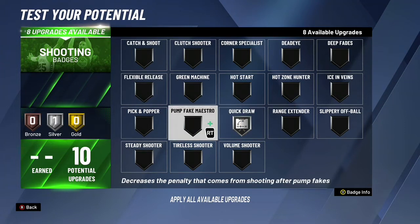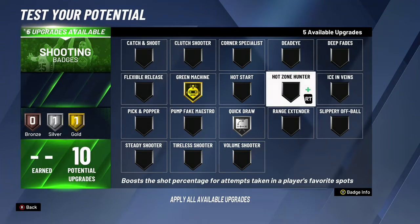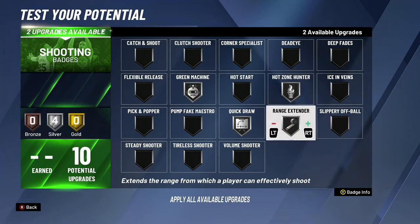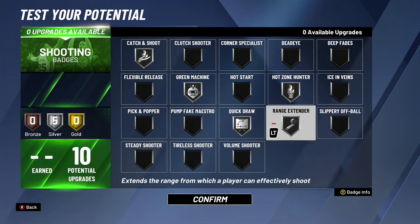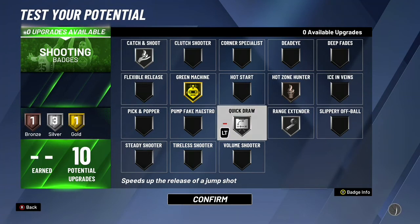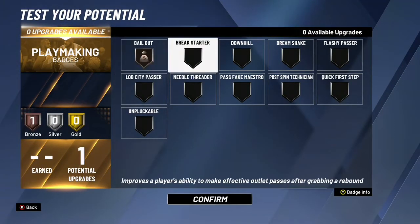For shooting badges, we have 10. Do not put your quick draw above silver — we are 6'8 so our release is already pretty quick, and going above silver quick draw is not worth it given our three-point and mid-range ratings. With that said, we want quick draw silver. The best shooting badges in the game are: catch and shoot, green machine, hot zone hunter, and range extender. Green machine and range extender are two must-have badges — range extender works for mid-ranges and threes, and green machine is the best badge in the game. My personal setup: catch and shoot silver, green machine gold, range extender silver, and hot zone hunter bronze.